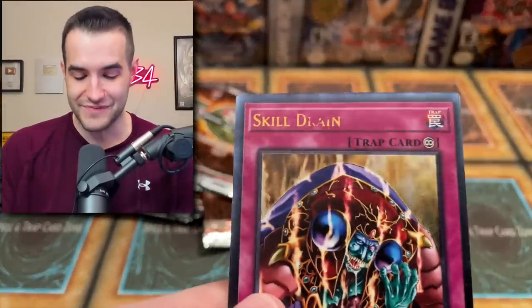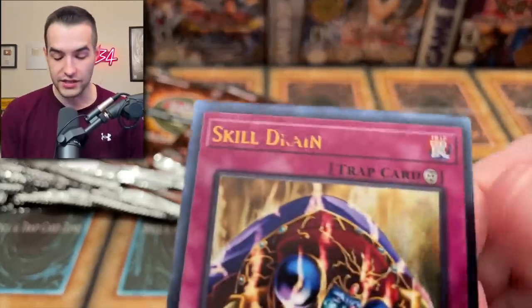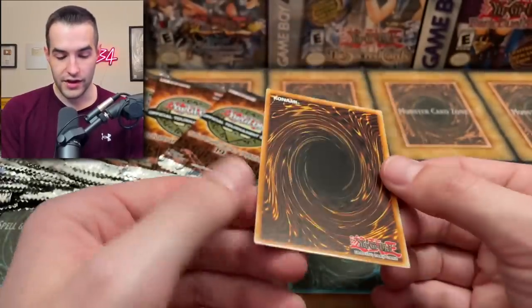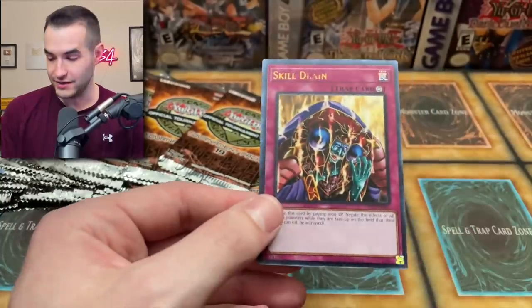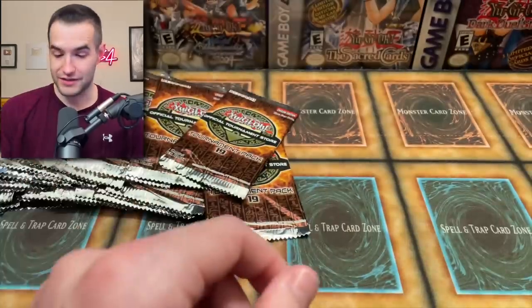And another Skill Drain — but missing part of the name! Look at that — part of the name has come off. It's all the top edges — see how it's kind of turned up on the top edge? They're all kind of like that. That's very weird. So two Skill Drains so far, no Water Enchantress, almost no imprinting. You can see a Dark Ruler Hades right there. Missing part of the name — that is kind of weird. Skill Drain — that's our fourth ultimate.